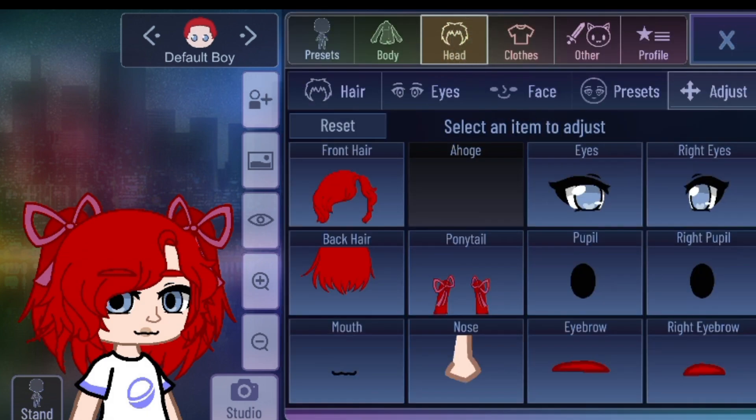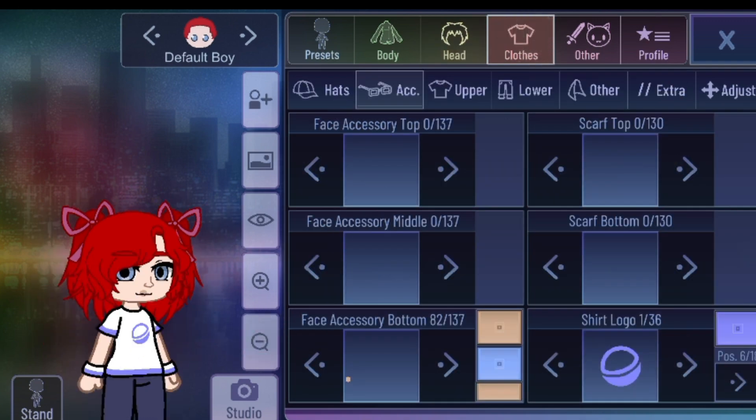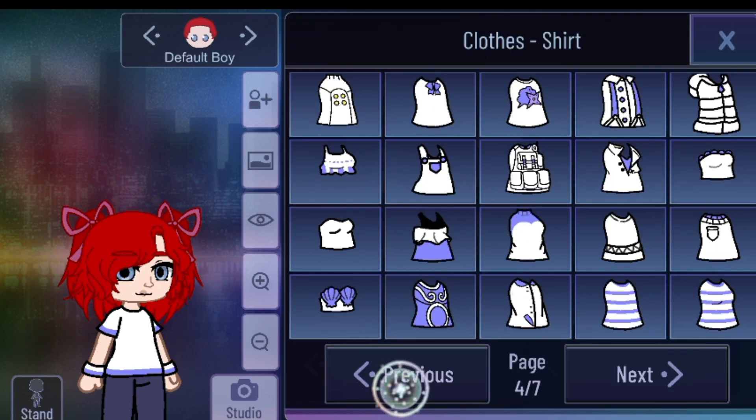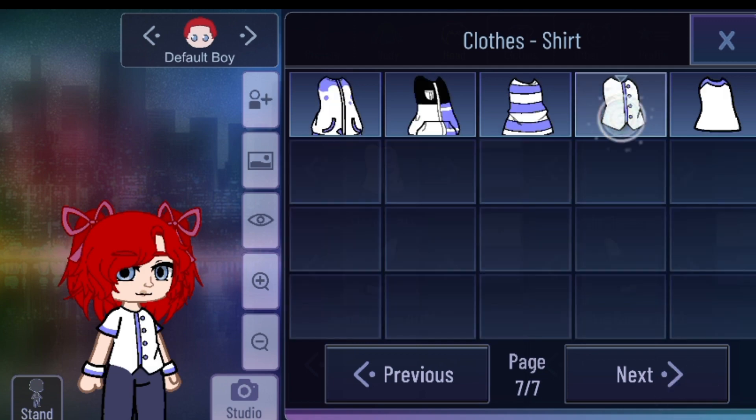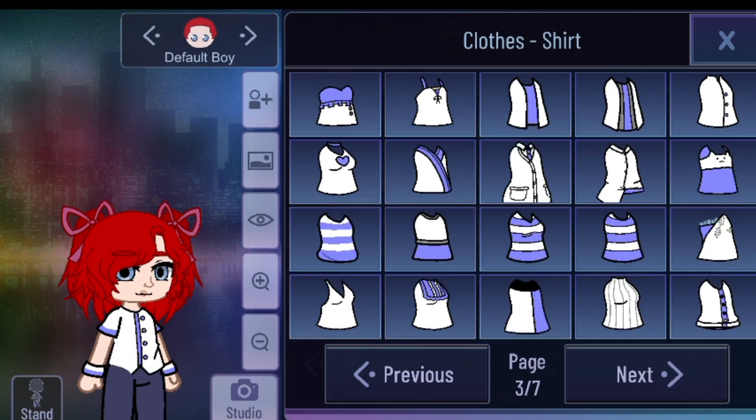Now for her outfit — yay! Her outfit. So we need to put the shirt logo to zero. And for her shirt, I prefer to use this one for your Poppy. Just make like some childish clothes if you want.